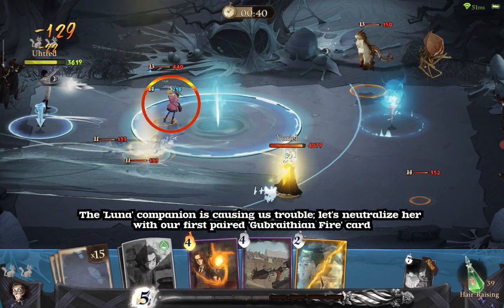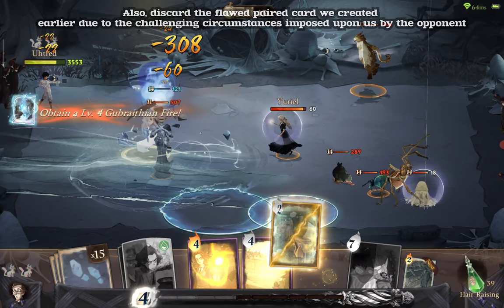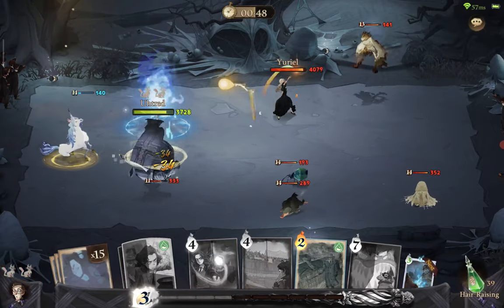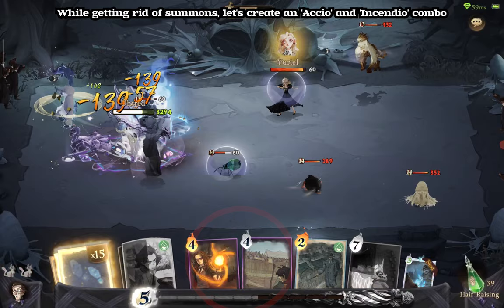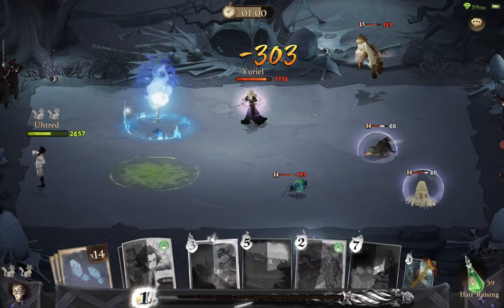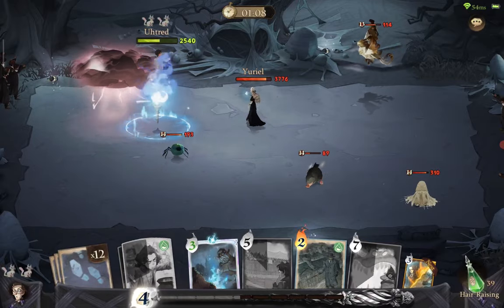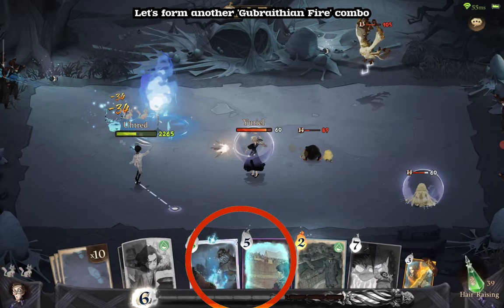The Lunar Companion is causing us trouble. Let's neutralize her with our first paired Gubrathian Fire card. Also, discard the flawed paired card we created earlier, due to the challenging circumstances imposed upon us by the opponent. While getting rid of summons, let's create an Actio and Incendio combo.